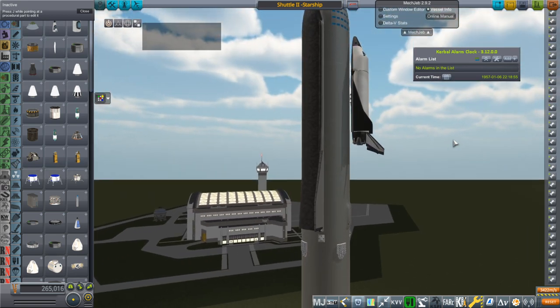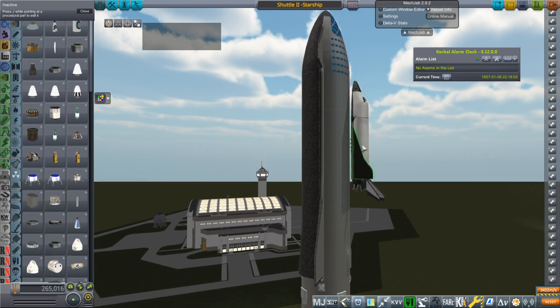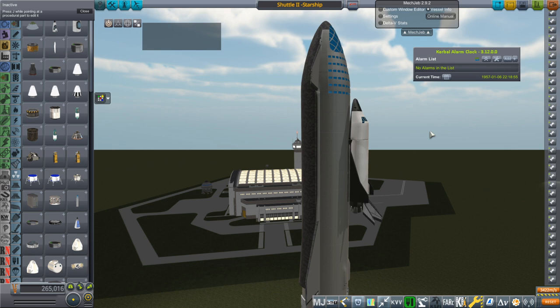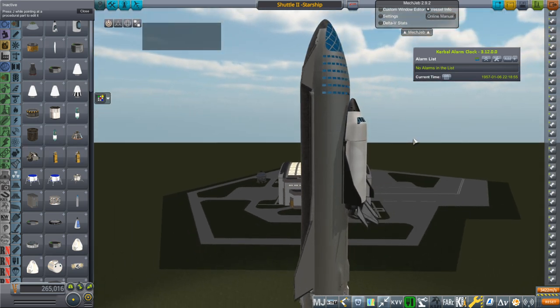When you think about it, it's a completely reusable system that only needs one launch to send crew to the moon. In an emergency it could be used. And remember, Starship isn't going to be sent to the moon on every single trip — sometimes it's going to launch to low Earth orbit with tourists who just want to see Earth from orbit. Meanwhile, some crew can go into the Shuttle Mark II and head off to the moon.